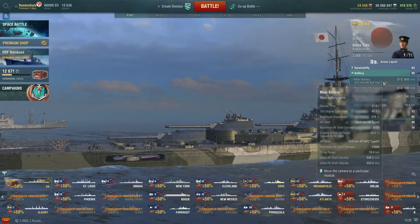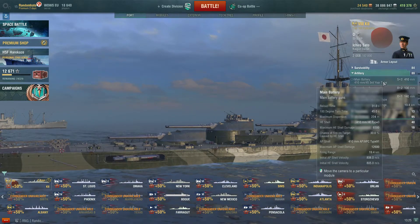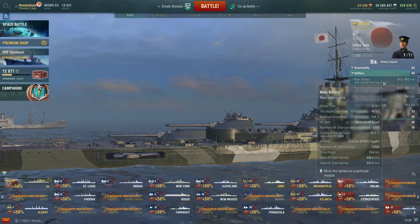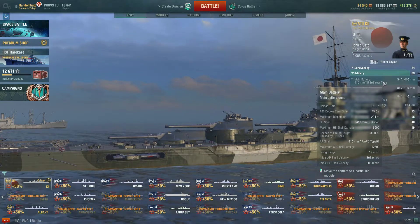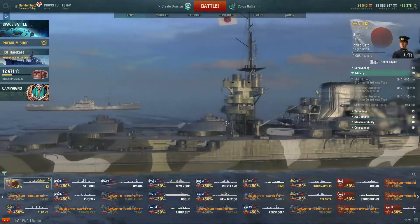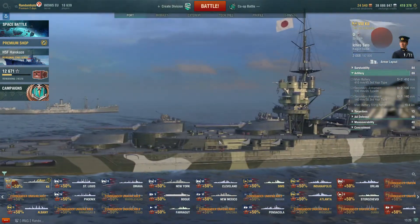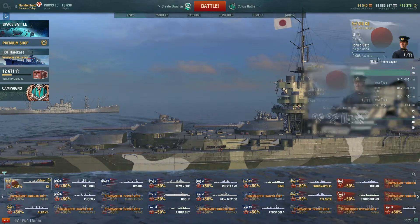Back to the guns: 12,600 max AP damage, 6,500 max HE damage, 30% fire chance. The reload is 31 seconds, so it's a little bit slow — a second slower than your standard 30. It's not going to be too bad though.